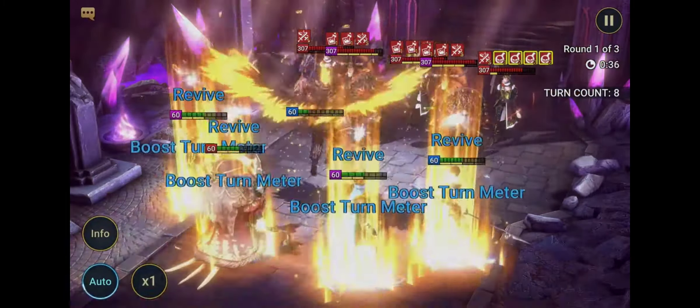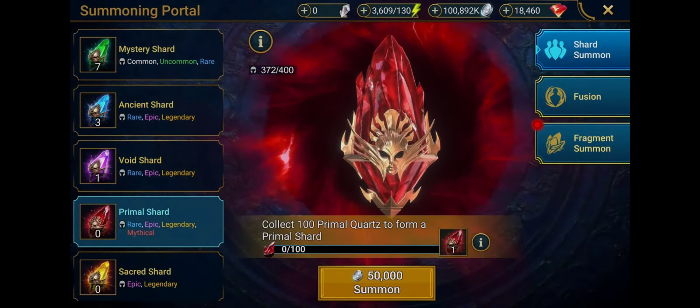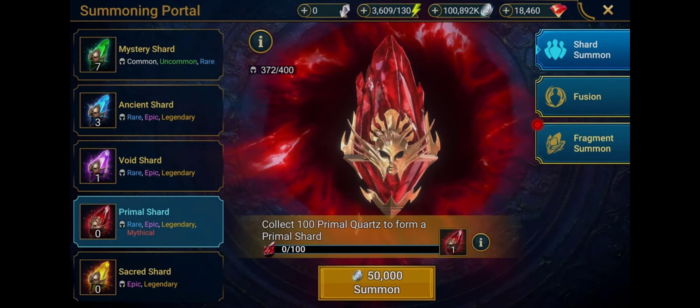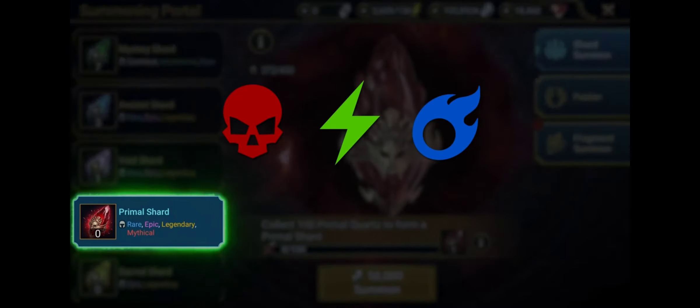Now let's really get into the nuts and bolts of how they work, how to make the most out of them, and how to get them. We'll start with that last and most important point — how to get a Mythical Champion — presenting Primal Shards. These new, angry-looking Red Shards will be your main way to summon Mythical Champions, but you can also get Rares, Epics, and Legendaries of all Affinities except Void from them too.